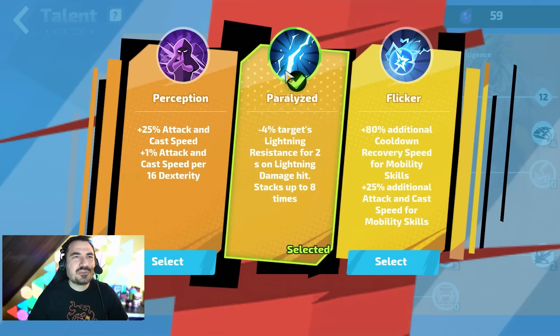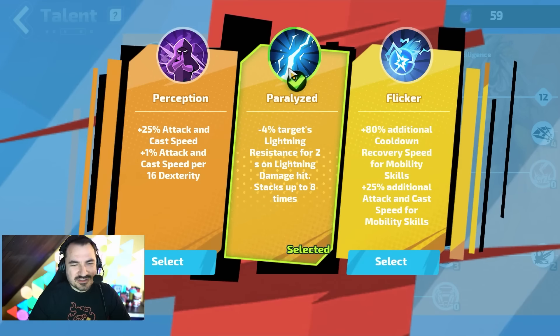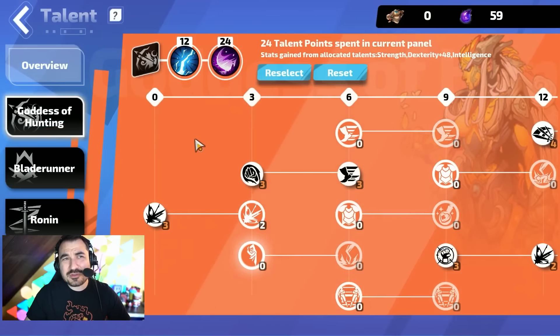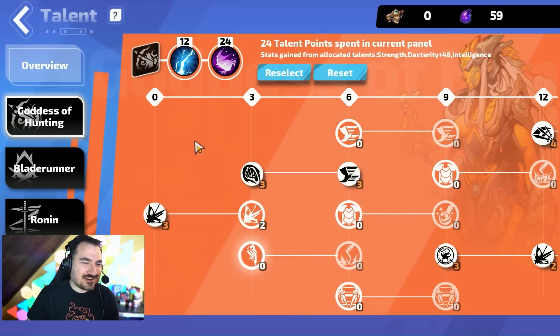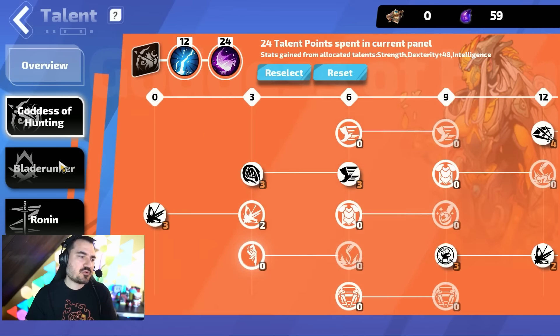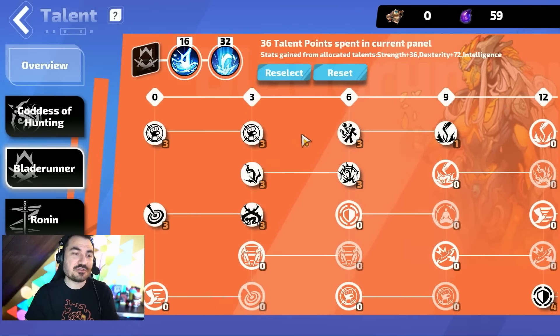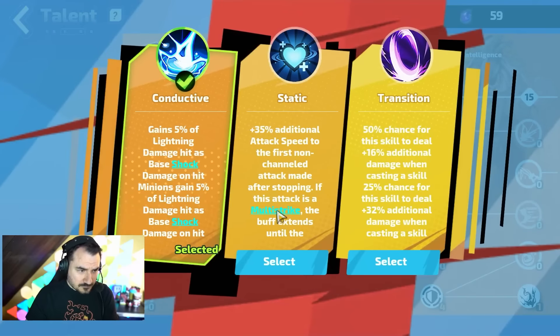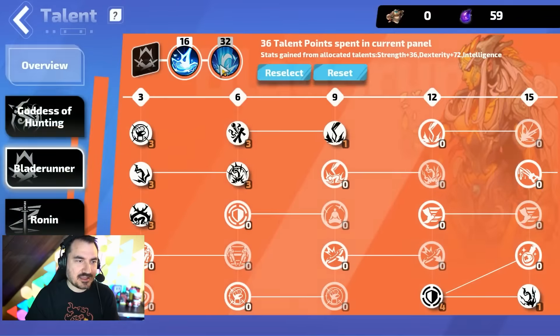Around level 80 and tier 7 nether realm, the single target became a little bit of a problem — not for damage, it's just that I needed to kill the boss first because I'd start getting one-shotted quite a bit. I went with what has been suggested by people more knowledgeable than me: you start with Goddess of Hunting, mostly work on attack speed and crit stuff — which is very important for damage and survivability since you're using your speed to not get hit — then we go into Blade Runner, which has some really good lightning and shock-based mechanics.